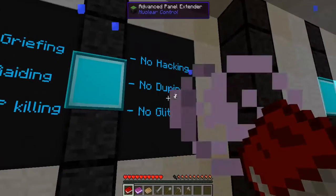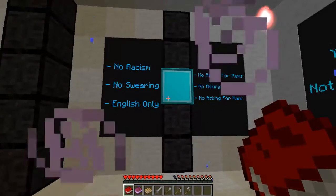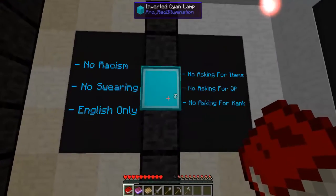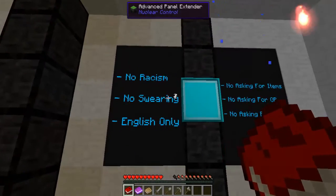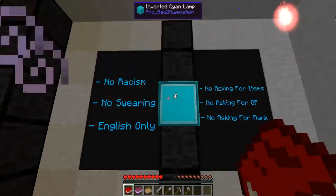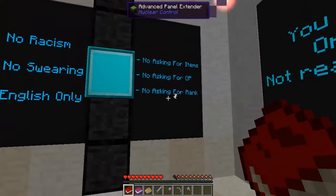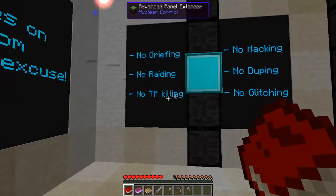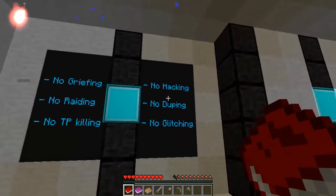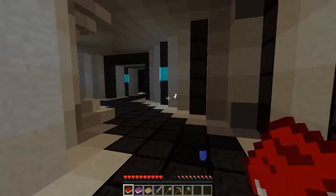You need to read them and make sure you're not doing something against these rules: no racism, no swearing, English only, no asking for items, no asking for OP, no asking for rank, no griefing, no raiding, no TPKing, no hacking, no duping, no glitching — and other basic rules.